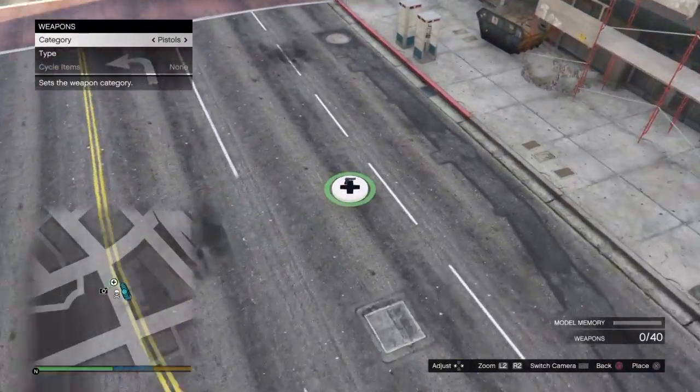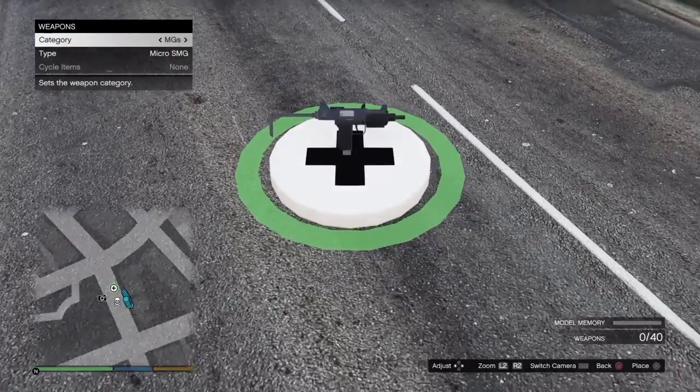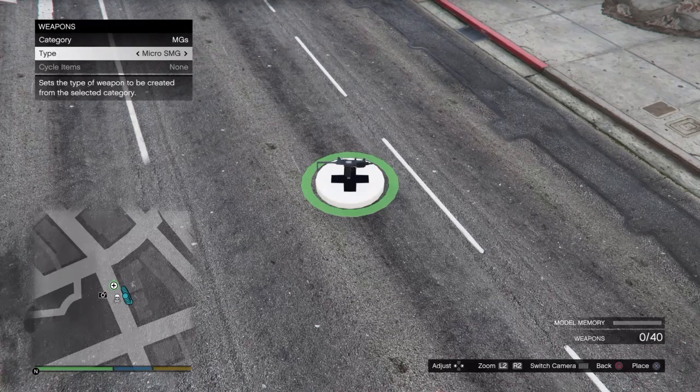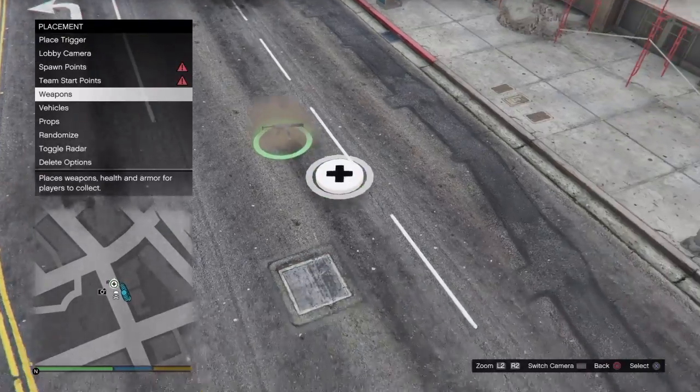Weapons: placing down weapons is simple. Just go to the category of weapons you want and then place it down. Let's do MGs — this is considered an SMG, also considered a machine gun. Place down a combat PDW.